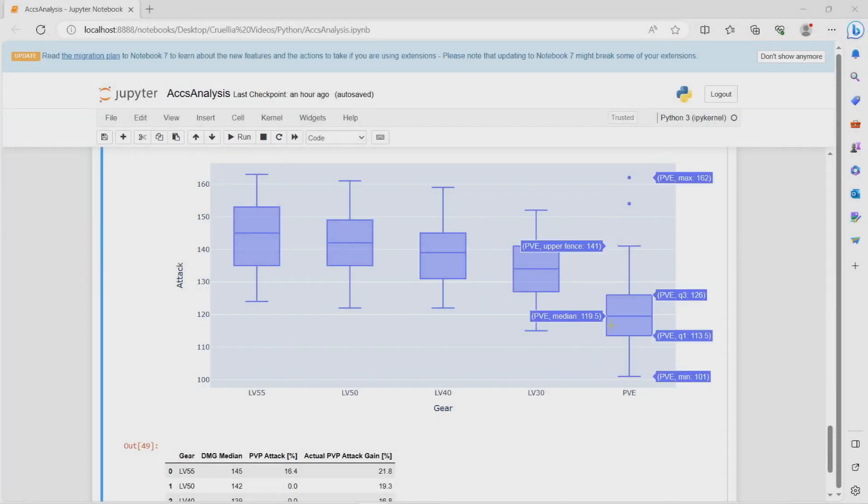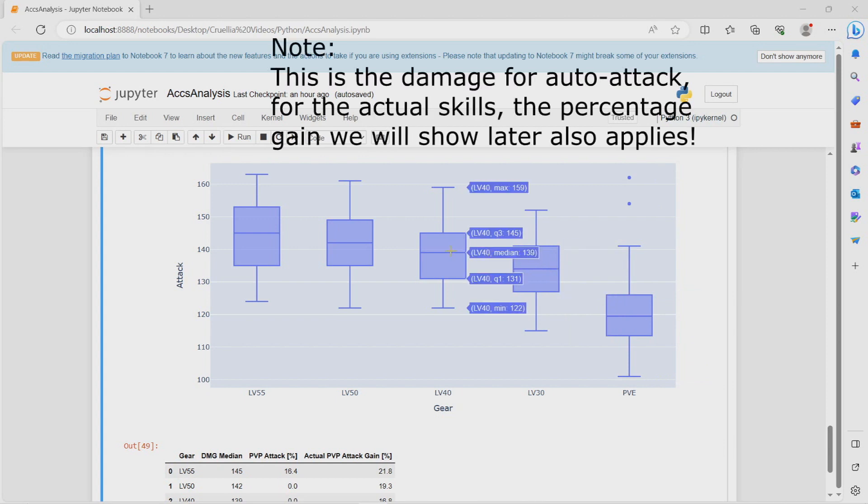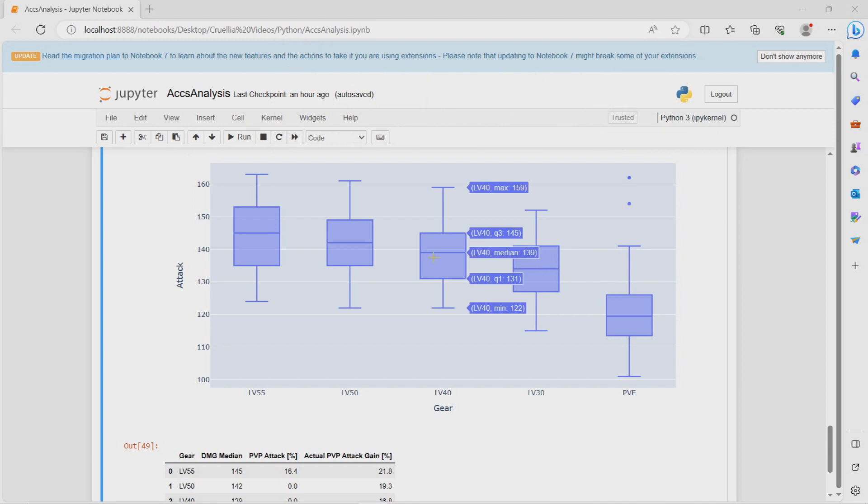As you can see, the last one is the PvE accessories, and this will be our baseline. The average or median damage is about 119, and that is the lowest compared to every other set. Then we have the level 30, which already increased the damage by a whole lot — almost 13% compared to the baseline. That's already a significant improvement. And then you jump to the level 40, which gives a much better amount of damage: 139 compared to 134 on the level 30, and way better than PvE.